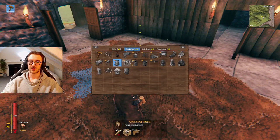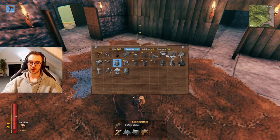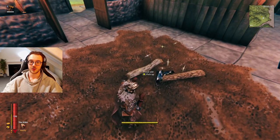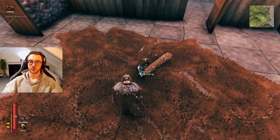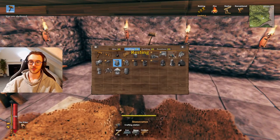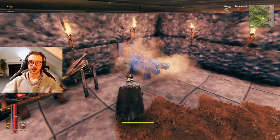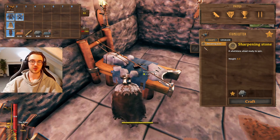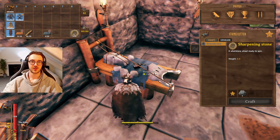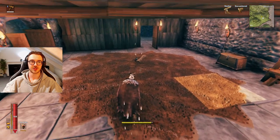Next up we have the grinding wheel. It needs 25 stone and a sharpened stone, but you're actually going to need to craft a stone cutter to get the sharpened stone. The stone cutter recipe is unlocked when you get iron, and it needs 10 wood, 2 iron, and 4 stone. Once you place the stone cutter down, you can use it to craft a sharpened stone for 5 stone. I'm going to go ahead and craft one of those.